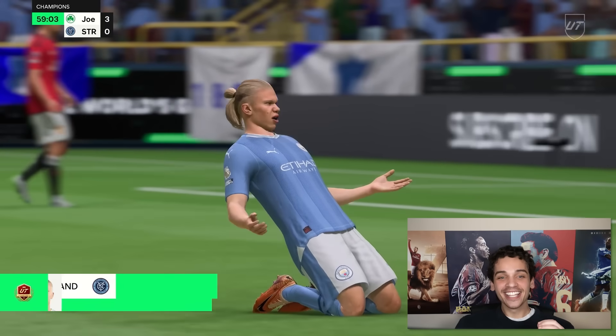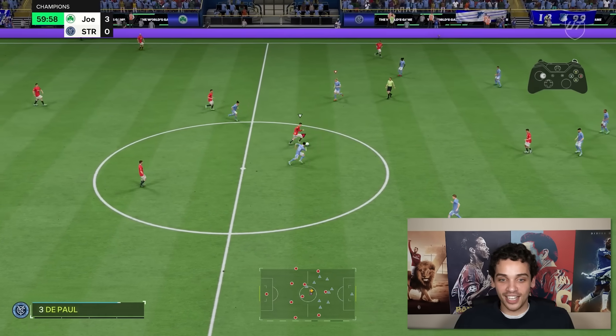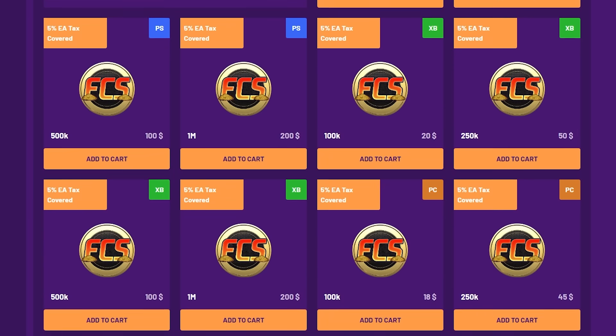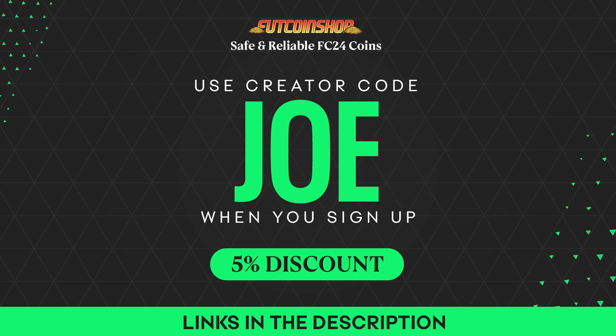That guy passed the ball and within half a second it was in the back of the net. This card has too much shot power. If you want to test this card out but don't have the coins, head over to Fut Coin Shop — the cheapest, safest, and fastest place to buy your FC 24 coins. Use code Joe for five percent off.